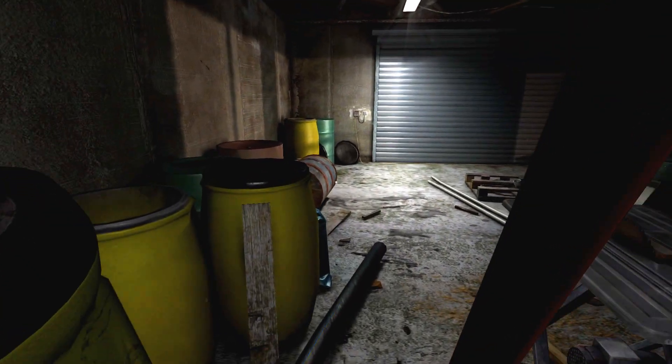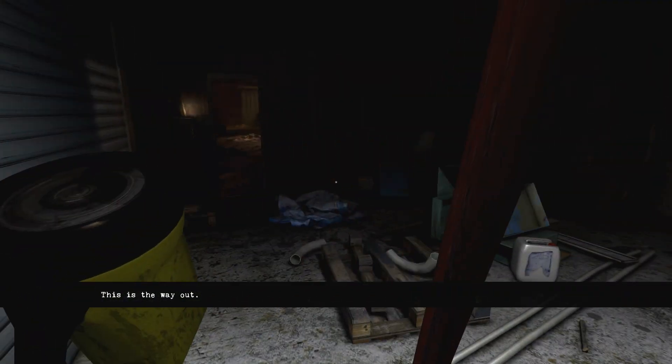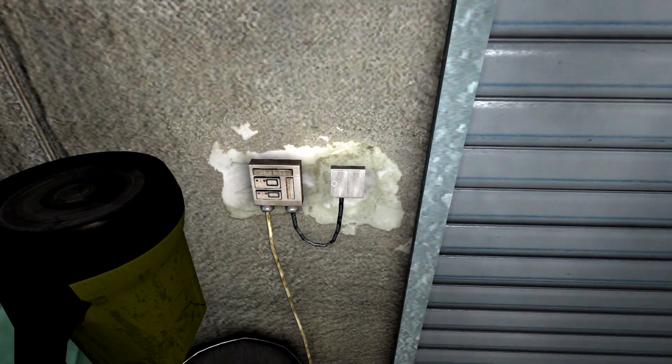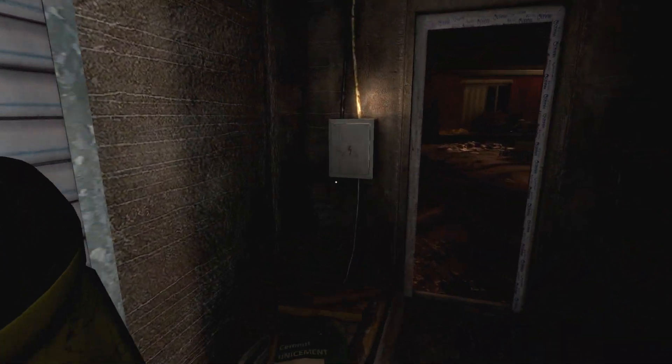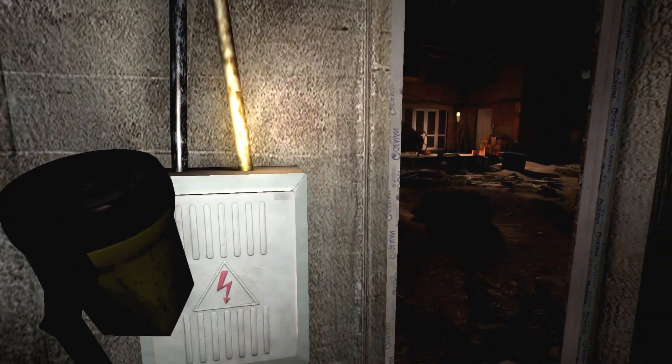Table saw. There's a ladder — it looks like I might be able to get out right here. This is the way out. Fusebox right here.